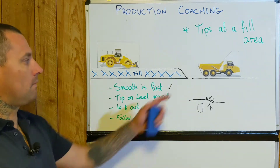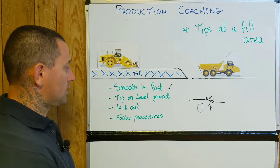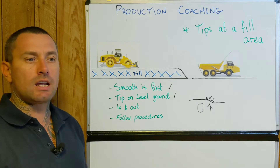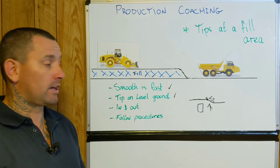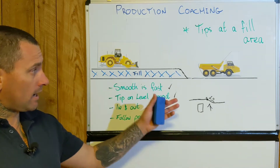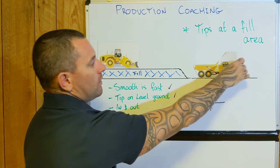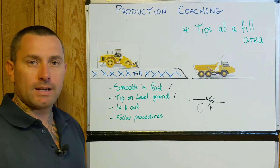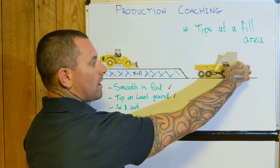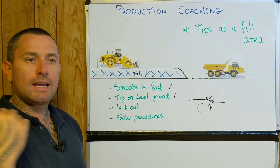Smooth is fast when coming into the area — you don't want to rush in past them, you don't want to go too far. It's key that when you're tipping off you're not leaving a hole. Level ground — make sure you don't put your machine in an awkward position where you're questioning whether it could tip. In and out is another good one — once you've tipped off, you don't want to sit there for a long period. If you are on level ground, go that extra meter forward, come to a complete stop, drop your bin, get in gear, and move on.